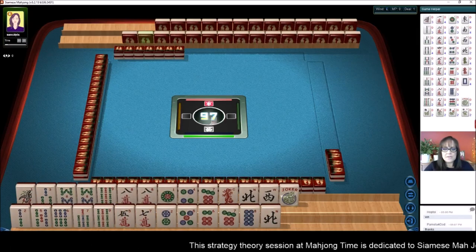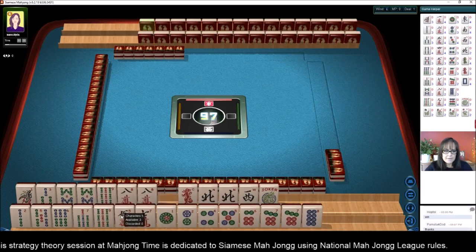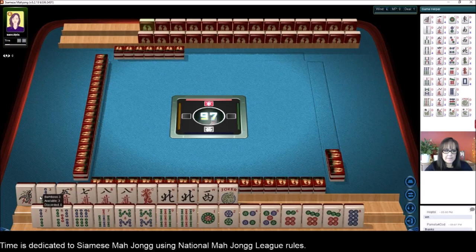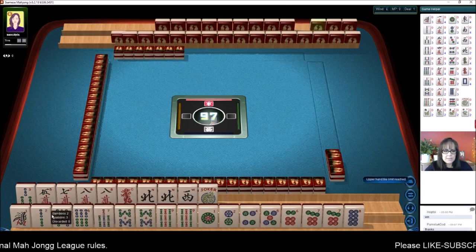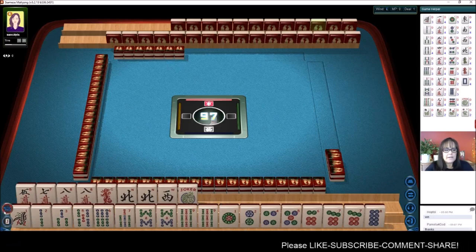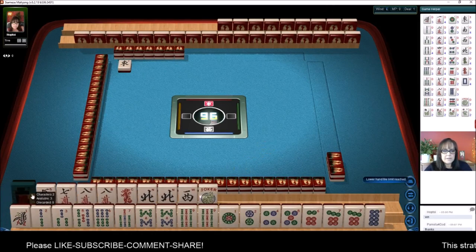Let's sort our tiles and see what we can play. We have a lot of bams and a lot of cracks. Too many tiles. We have five, seven, eight cracks, pair eights, a pair of north, no flowers, and already we have to figure this out.